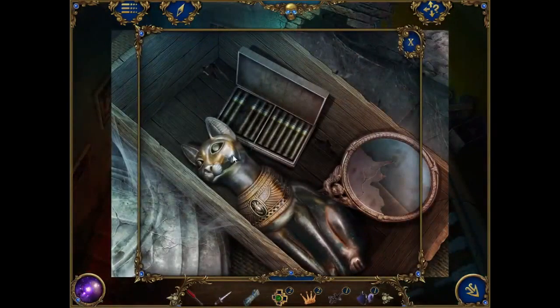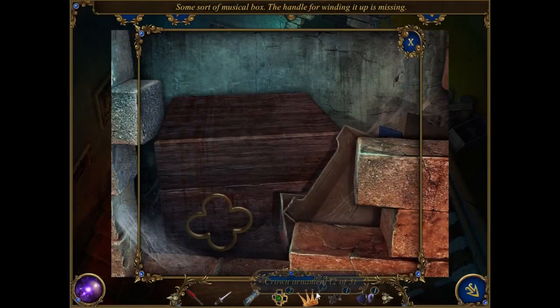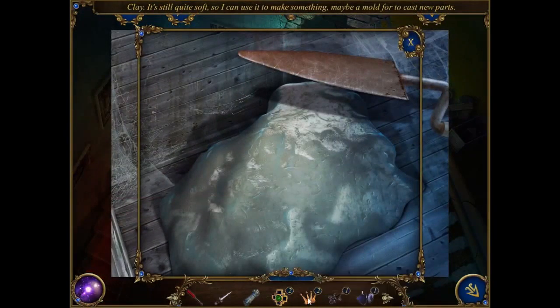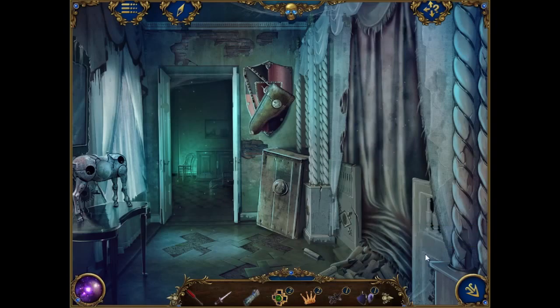The mirror is broken. If I can get the shards, I can glue them into place. Let's see if the lizard is what we needed to make the mold of. The crown? No? Try again. There's something behind the wall. What's this? Some sort of musical box - the handle for winding it is missing. Mirror pieces. There's a blue ornament thing. Let's grab the mirror. That's not both pieces - there were two when I did it. Deceived.